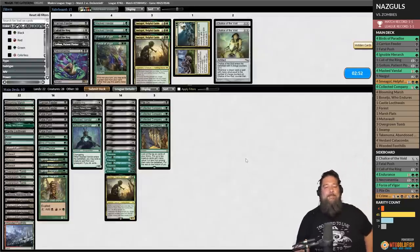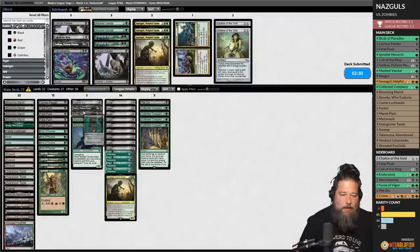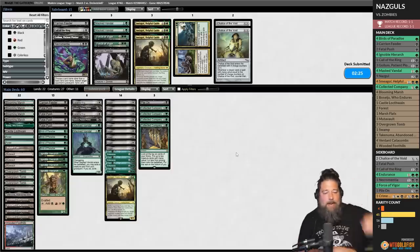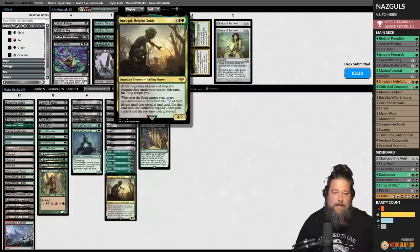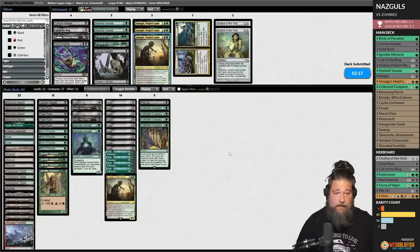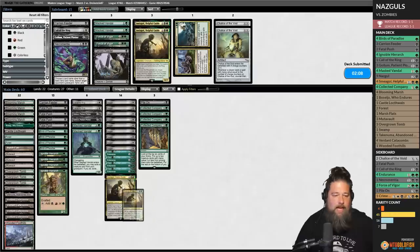Running back — opponent on the play. Let's go up one more Call of the Ring — it actually seems pretty good. Carrion Feeder is mostly helpful with Smeagol, and if we're taking out Smeagols because we don't want to fill our opponent's graveyard, Carrion Feeder doesn't do a ton. This puts us down to 27 creatures, which is a little awkward, but we'll make do.